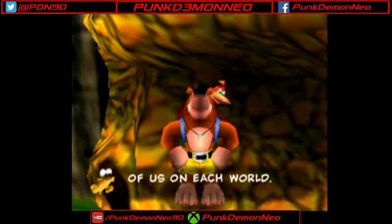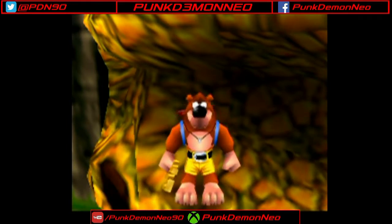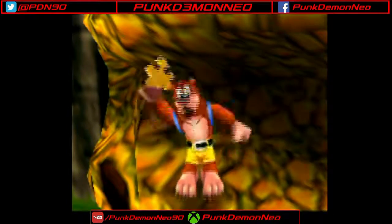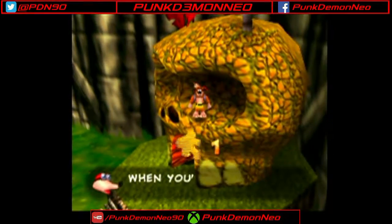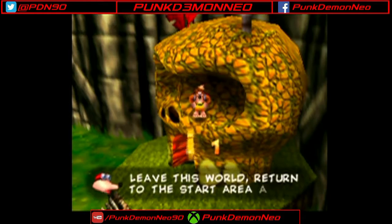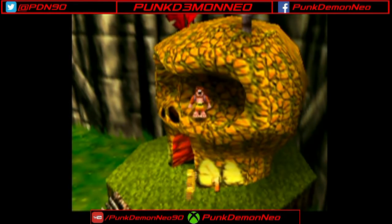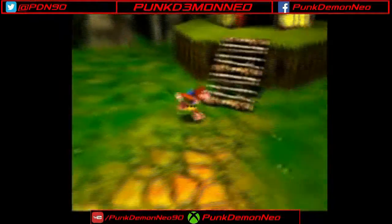You must search for ten of us on each world — we'll help you progress through the Witch's Lair. And there's our first Jiggy of Mumbo's Mountain. When you're ready to leave this world, return to the start area and stand on the exit pad. Well, we have a long way to go before we're ready to leave.